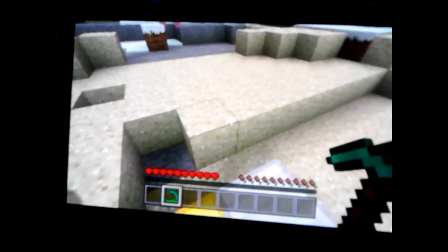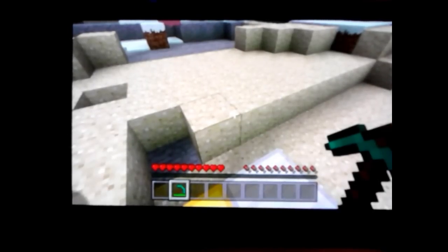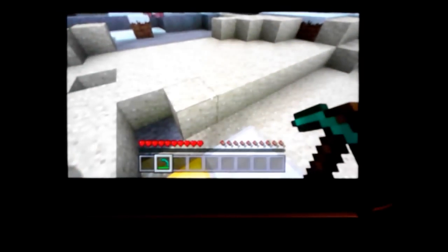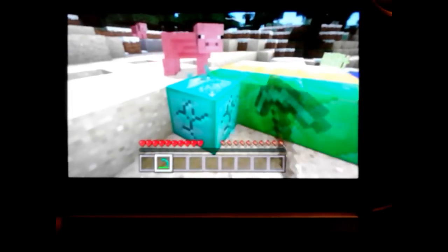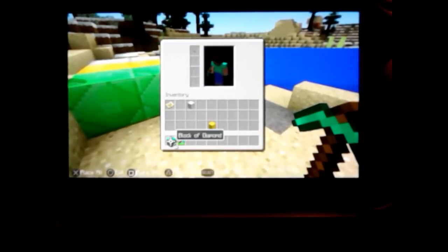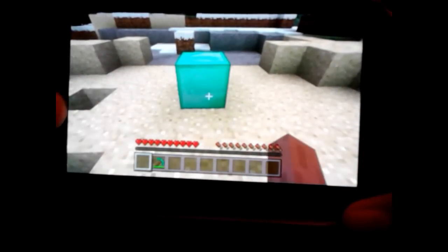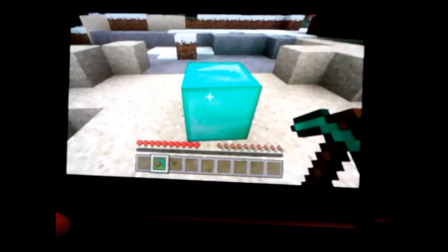To make the actual block you'll need nine of that item. Hopefully you guys know how to do that. So let's get into it. You break the diamond block, place one down, and toss out the rest. Then place the block down and go to your pickaxe.